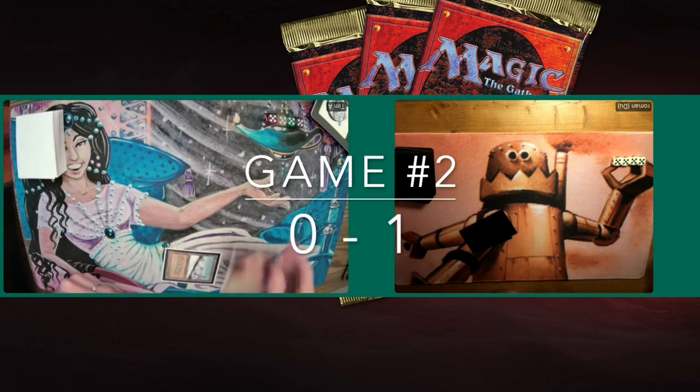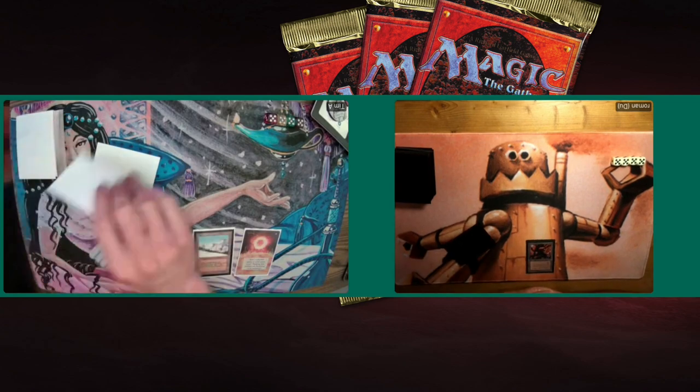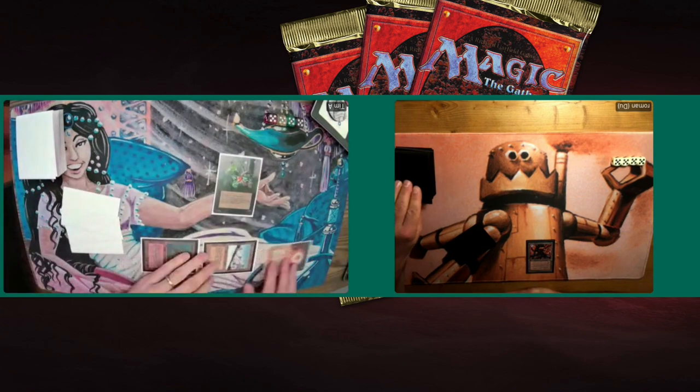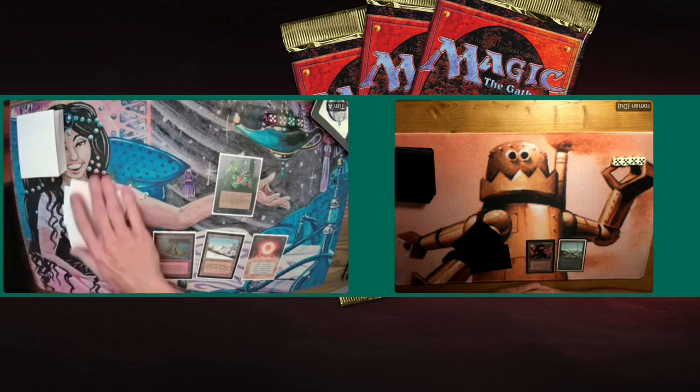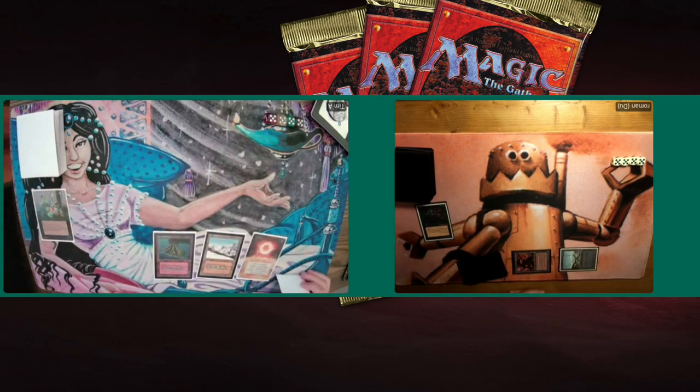Game number two. Roman being one game up, it means Tim is on the play. Look at him go — starting off well with a Sol Ring turn one. That is good news. Roman there starting with a Mishra's Factory — worth noting that Mishra's Factory is restricted in the Reprint Masters rule set. Tim turn two playing an Erhnam, a 4/5 powerhouse. And there's the Terror — he probably boarded in the extra one, now playing with three Terrors main and a full playset of Swords.